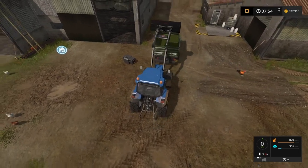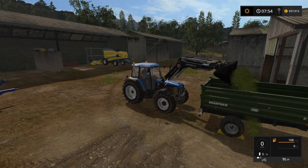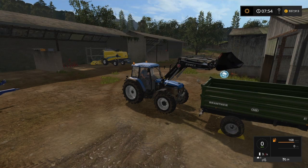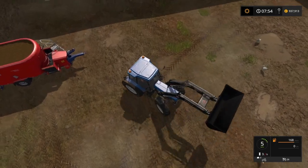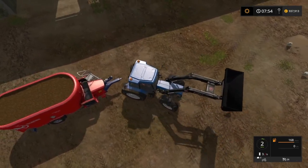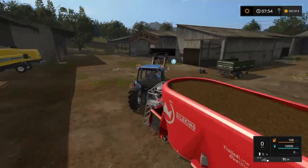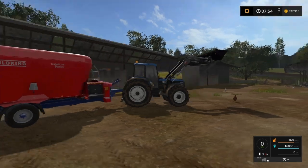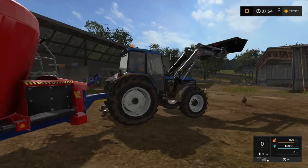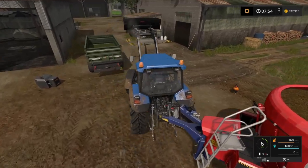I can tip this into here without spilling it all over the floor, hopefully. There we go. So let's see what we're looking at - 16,000 liters. I think we can tip from either side, pretty sure we can. So let's get this into the cows and give them some power food.